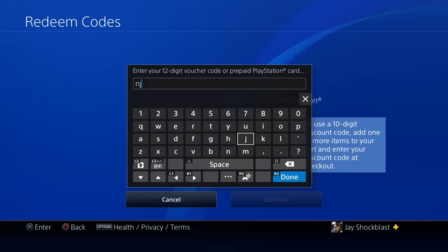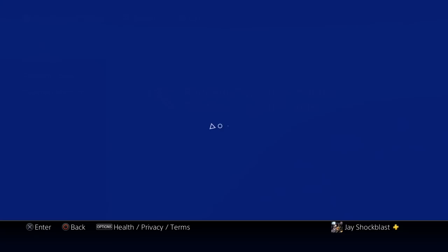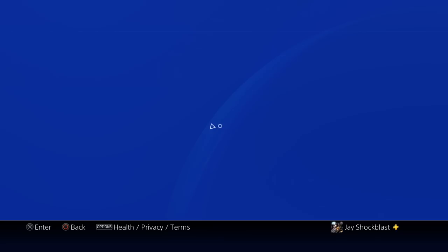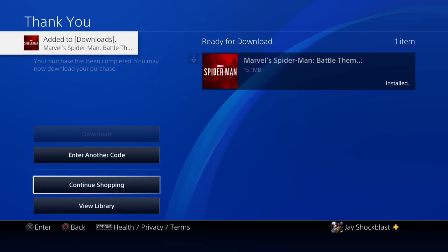NJ8FQKNPXA6D — and once you've redeemed your code you hit continue, and bam, Spider-Man's battle theme. We're going to confirm it, it's going to think about it, and we're going to continue and download it.